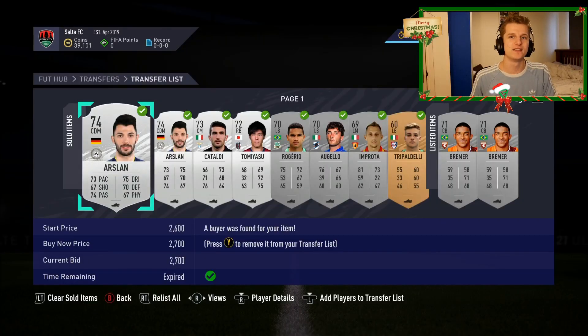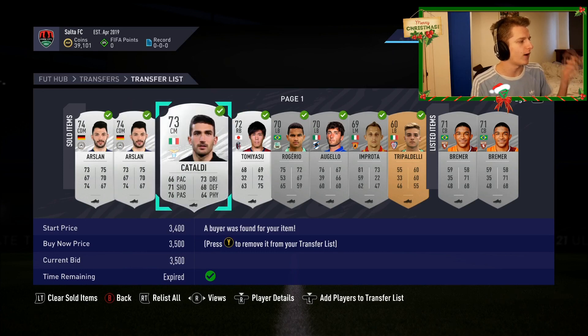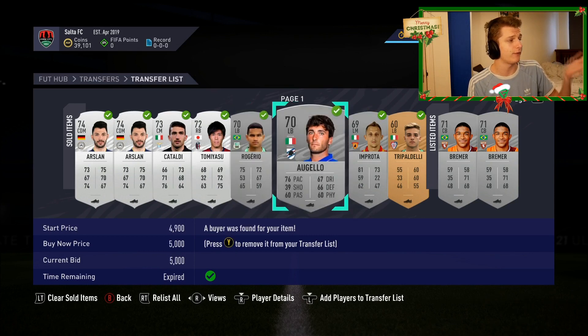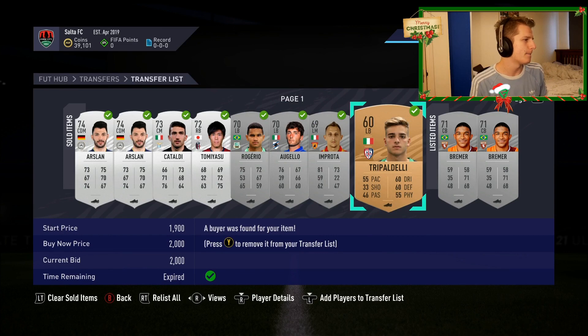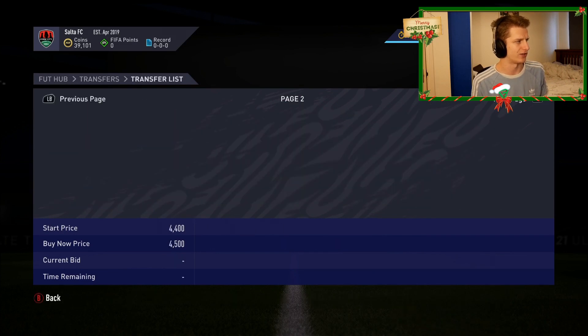We've gone and had loads and loads of sales, and we managed to get a few decent buys as well, including a bunch of the Aslans we bought for £1.7k, then sold for £2.7k. This guy we got for under £2.5k, this guy for £3.5k, this guy for £1.5k, this guy for £3.5k, this guy for £2.5k, and this guy at £1.2k. So loads of great sales right there. Obviously we've still got quite a lot of coins locked up in these silvers, probably over a hundred K.